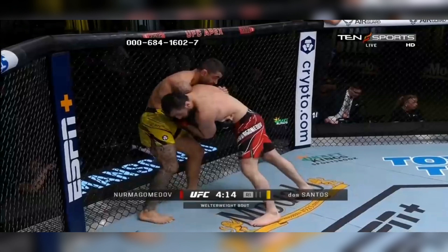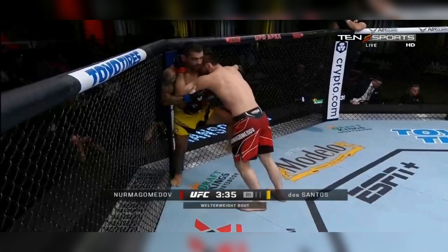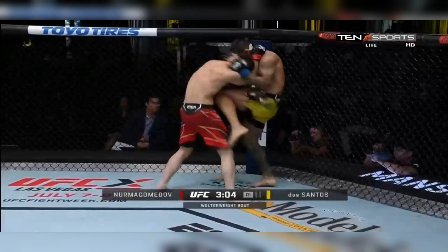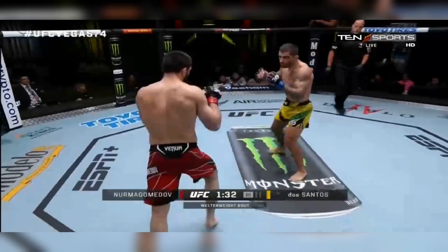Round 2: A hard inside calf kick from Zaleski, followed by another low kick. He lands a big uppercut, but Nurmagomedov eats it and looks to clinch. Zaleski turns him into the cage, but they quickly separate.